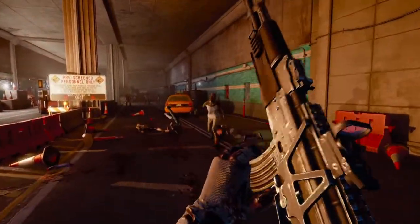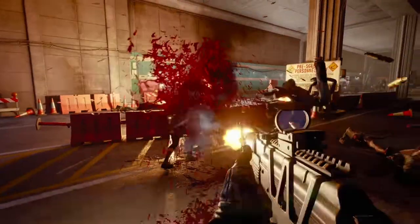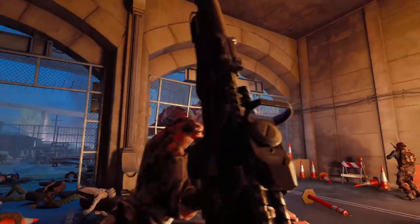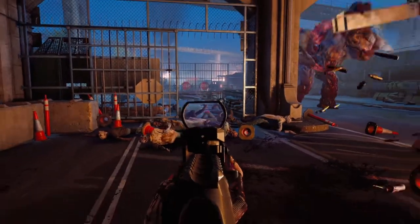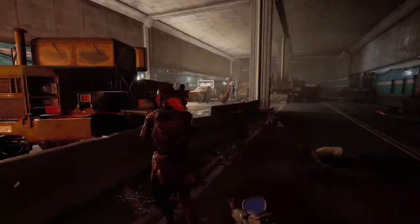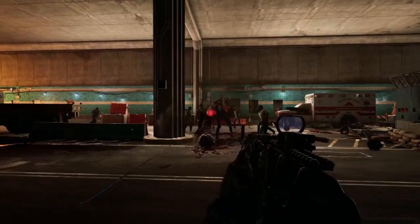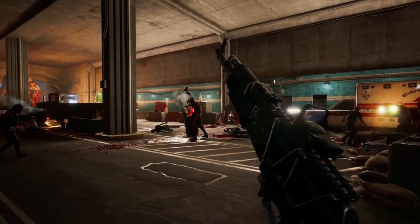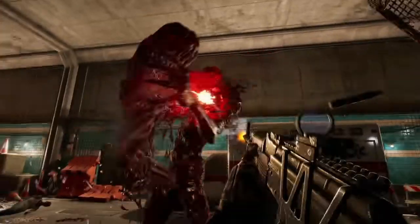Back 4 Blood uses a similar method of weapon customization as Left 4 Dead, with finding attachments around the map and putting them on guns, as well as safe house customization shops that allow you to use copper — a currency you find throughout the maps — to buy offensive and defensive items, team upgrades, health, armor, and weapons. You're allowed to use copper to switch out attachments between different guns, meaning if you've got a great attachment on a bad gun, you can bring that attachment onto your next one. It's a good change, but realistically just a quality-of-life improvement from the Left 4 Dead system.